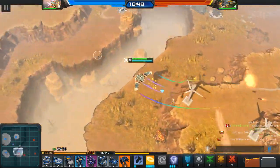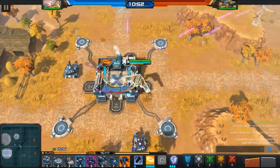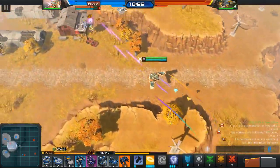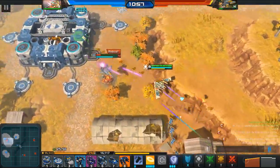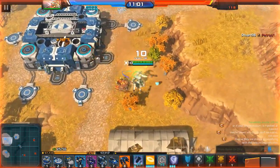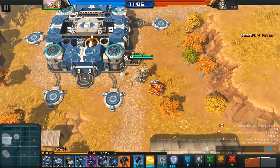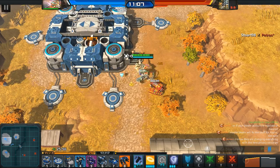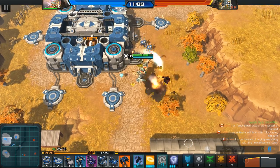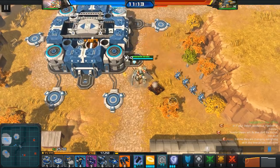Also note that the missile silo does do friendly fire damage. Generally the way you want to use missile silos is to force your opponent to retreat units out of an area, or if they're not paying attention, they'll lose all of them. They're not good against single targets — you want to kill a clump with them.